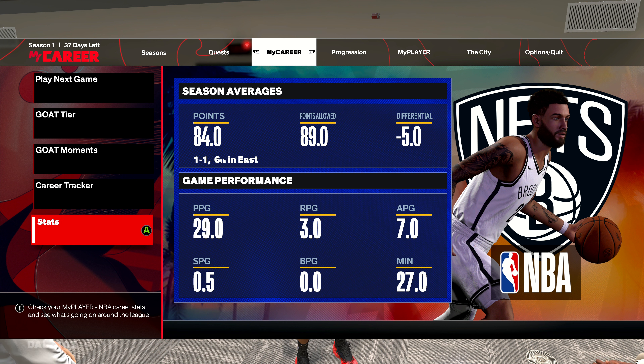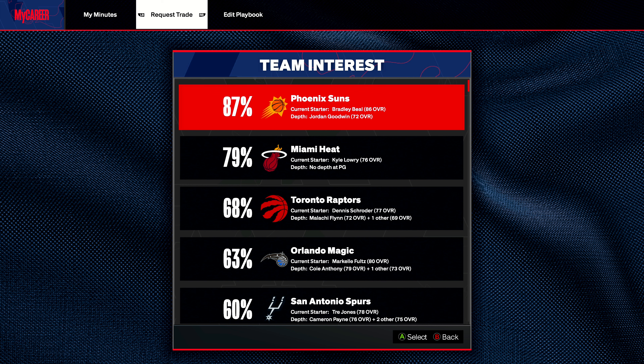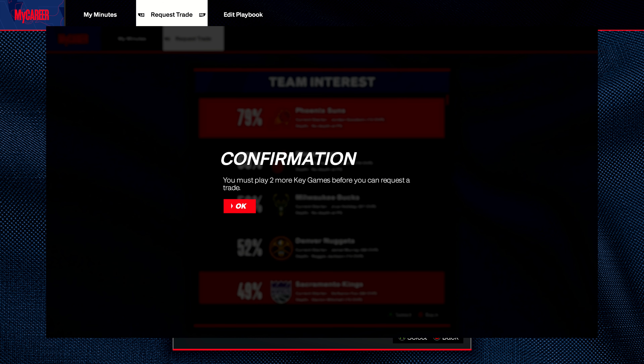Now you have to play two key games in order to request a trade. Huge W for 2K — it used to be you had to play 10 games with your team before you could request a trade, but now it is just two key games. That is a big W. Your screen will look like this if it says you have to play two key games. Once you play those two key games you should be able to come right over here and there should be no restrictions.